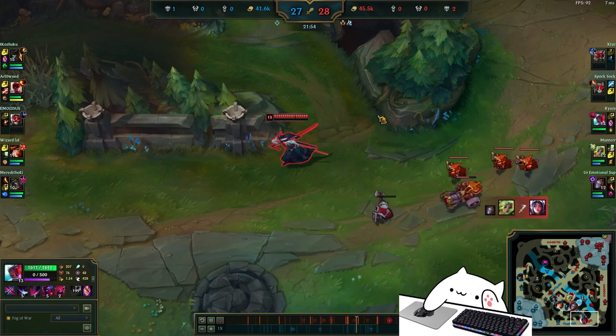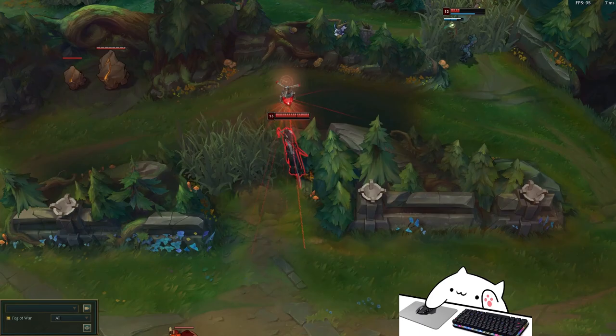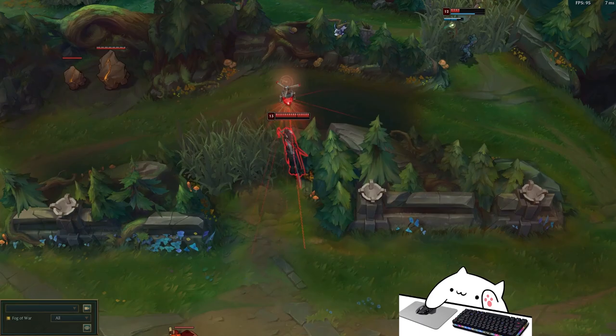Today we're testing how Renata's R interacts with Yone's ult. I hadn't really thought about this interaction, and I searched my comments and apparently no one else had either, but this is actually kind of crazy. Yone's ult acts as a blink, much in the same way that Flash or Ezreal's E does. And because of the size of Renata's R hitbox, if you time it well enough, you can actually blink over her ult without getting hit by it.